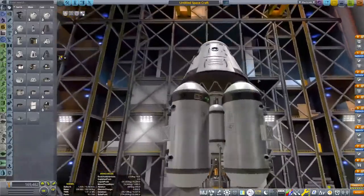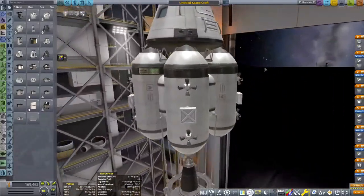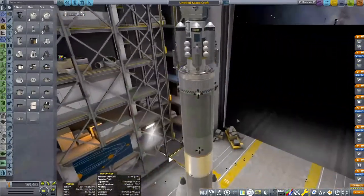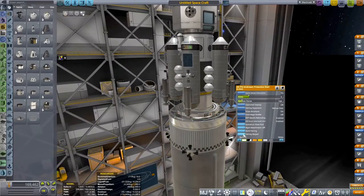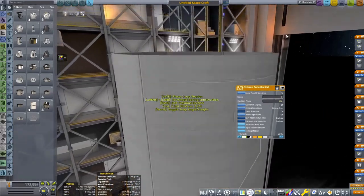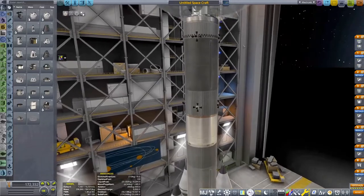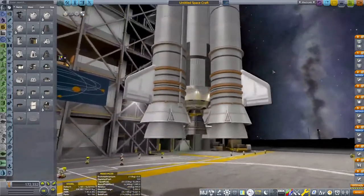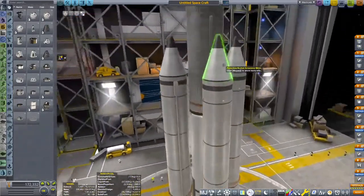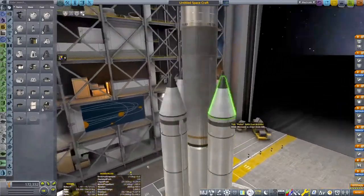I'd recommend: don't worry about how your vessel looks. It doesn't need to be perfect or aerodynamic. Just whatever will fly. The bottom of the ship is all in a fairing, so you put the fairing back on. The bottom stage is just to get you to orbit — all of this is just pushing you into orbit, and it's going to be bigger because you're bringing up a lander or orbiter. It needs to carry stuff to get out of and away from Kerbin. Just build something you know and get into orbit.